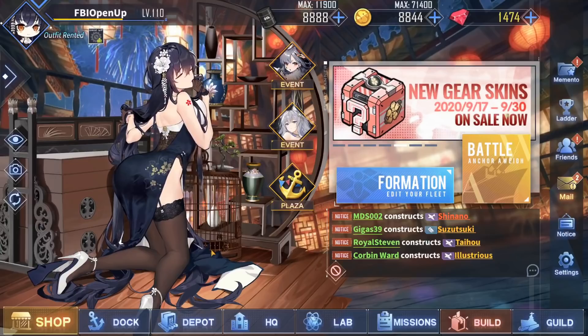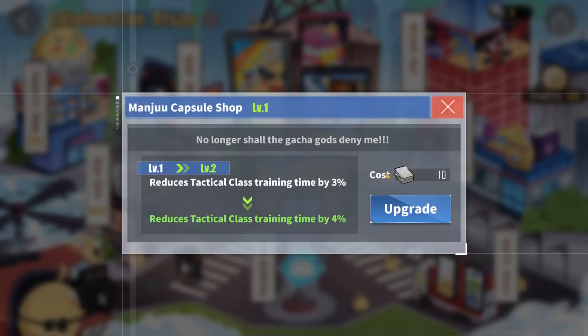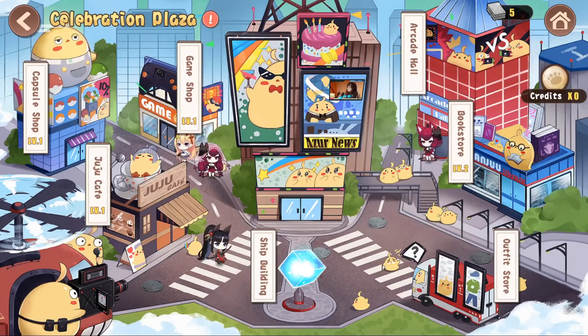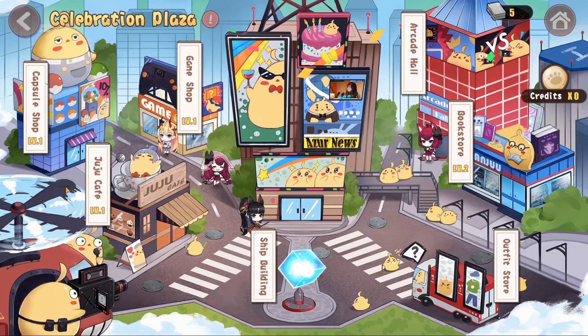On top of those minigames, there is also the Manju Plaza. You click it and arrive at the Celebration Plaza, where you can get small buffs for the duration of the event by upgrading buildings with building material currencies from a certain daily mission. The one I would recommend the most is the Bookstore, because it increases the XP that ships gain from normal, hard, or event stage battles — which is super, super useful. The other buffs are okay, but the Bookstore is the best of all of them.